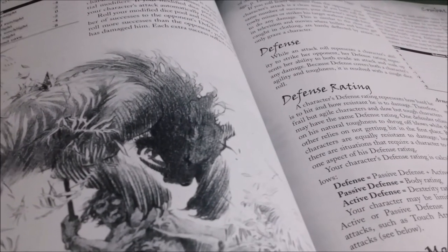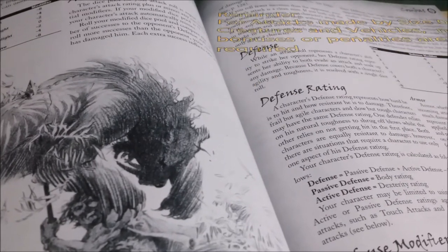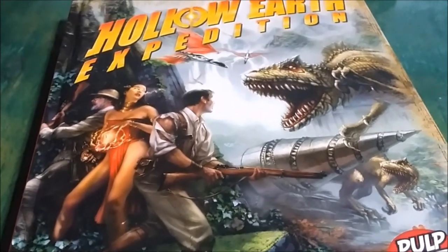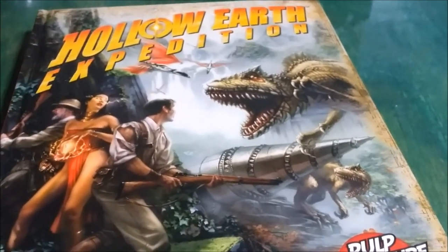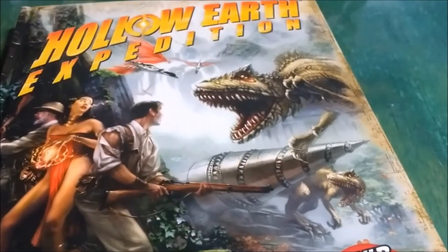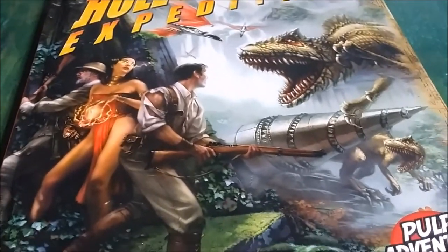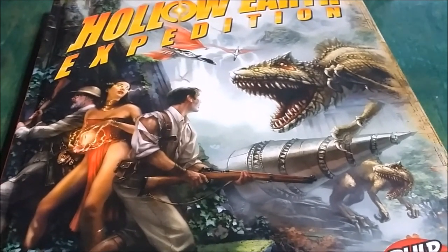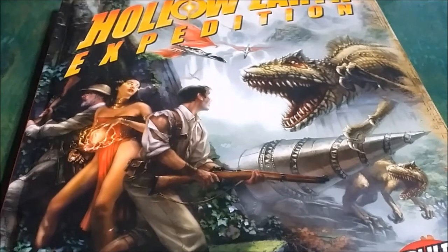Larger creatures and vehicles are easier to hit but harder to kill. Smaller creatures and vehicles are harder to hit but easier to kill. This concept of size allows the HEX game master and players to easily scale any of the encounters shown on the cover — rifle shots versus the drilling machine, rifle shots versus the dinosaurs, defense by pterosaurs carried out by the human shaman, the attack of the allosaurs against the humans, or the attack by a small dinosaur against much larger human characters. All of these things can instantly be scaled just by knowing the creature's size and defense from its stat block. It's simply looking at a number and rolling your dice.